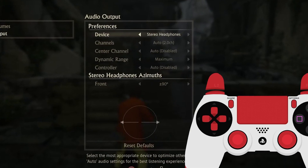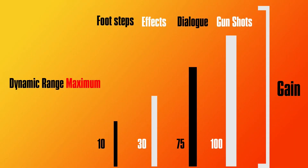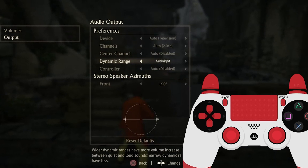For Output, sometimes the game doesn't recognize your audio device correctly — for example showing Television when you are connected to a home theater — so you can change it here. There is also a tip for hearing footsteps: use Dynamic Range set to Midnight. Dynamic Range is the difference between the loudest and quietest sounds. At Maximum, footsteps become hard to hear. Midnight reduces that difference, making quiet sounds like footsteps louder and easier to detect.